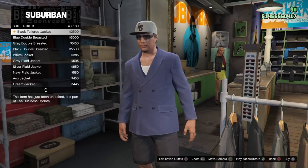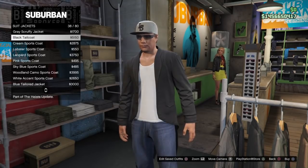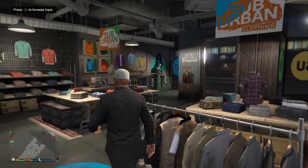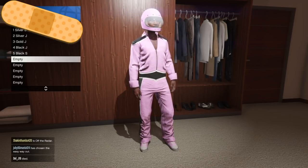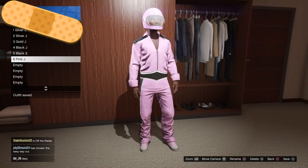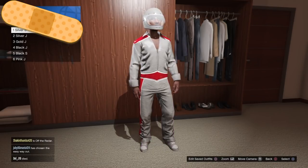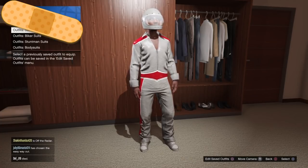Once you've got that black tail coat purchased, head to a telescope. You can use the one in your CEO office, your apartment, at the beach — anywhere on the map. What I'm doing in the video is saving each suit I'm going to use in an outfit slot, labeled S and J at the end. That's because I'm going to show you how to get these with the sweats, which equal the checkered shorts, or the jeans, which equal skinny jeans on the female character when you do a component transfer glitch.